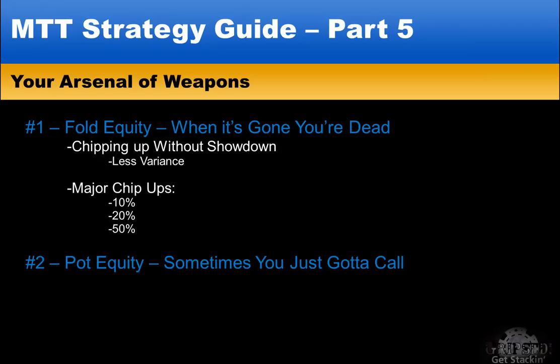Another example: if someone moves all in for three big blinds and you are in the big blind with any two cards, there's already four and a half big blinds in the middle — the small blind being half, your big blind being one, and his push being three — and it costs you two big blinds to call. This means you are getting better than two to one on your call, risking two chips to win four and a half. Since your odds with any two cards against any non-paired hand are more than 30%, you should make the call and gamble, as long as you aren't against aces or a big pair that leaves you with two undercards.